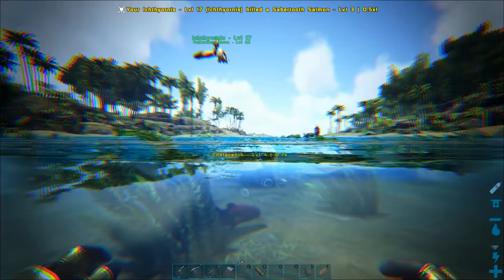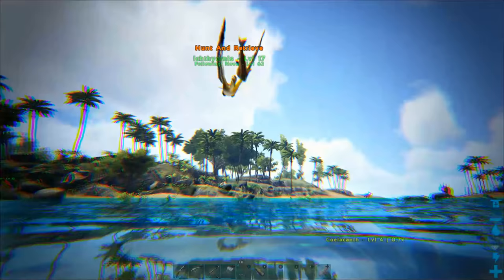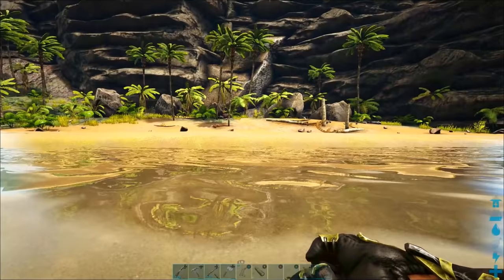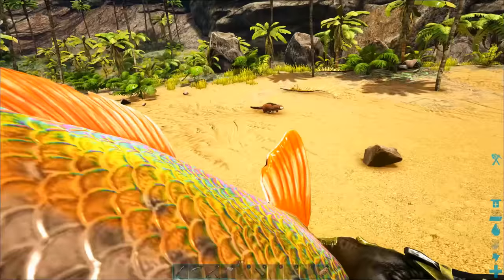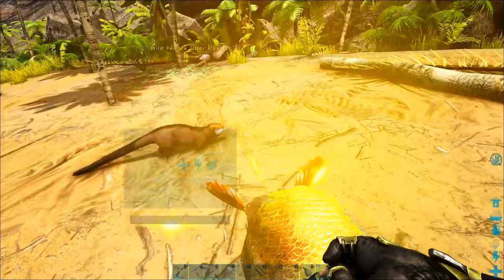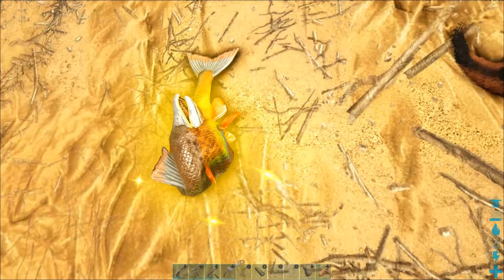I'm just going to keep killing salmon and the ichthyornis will bring them back to me. We keep feeding our otter every 30 seconds or so when it gets hungry again. Another interesting thing is that a pteranodon can actually pick up an otter, so if it comes out of the water you can carry it on the pteranodon and drop it into your base or a taming pen. That makes it much easier to tame them because they're easy to keep track of when stuck in a pen.